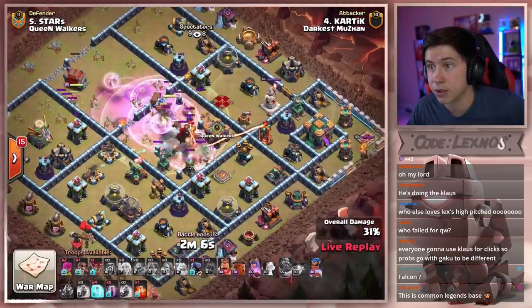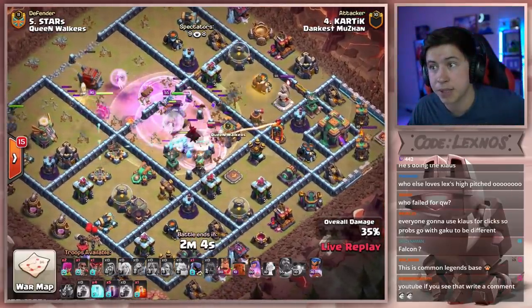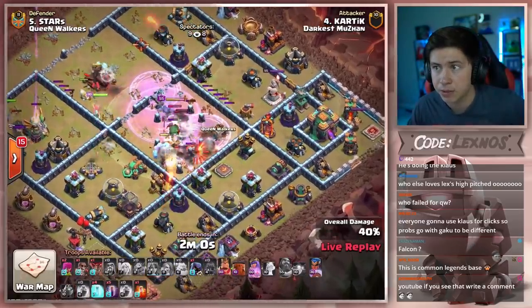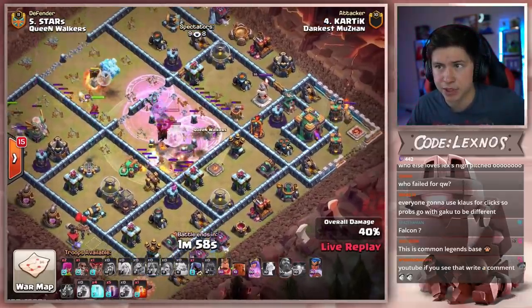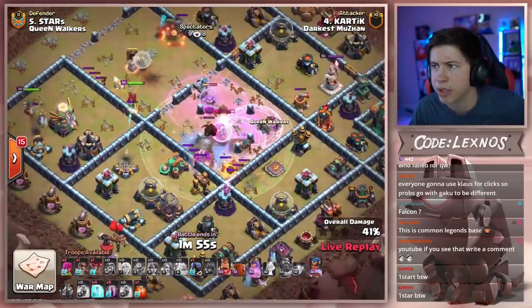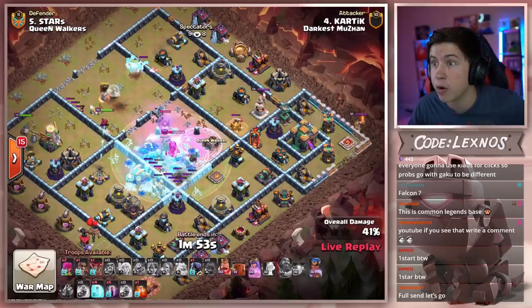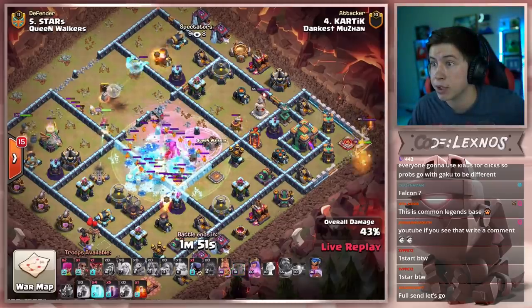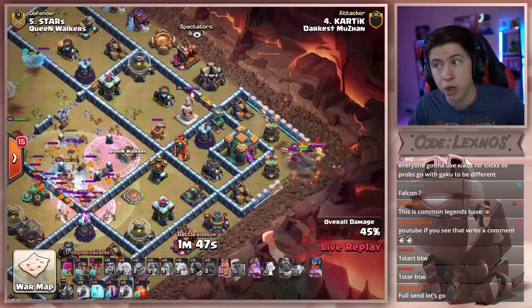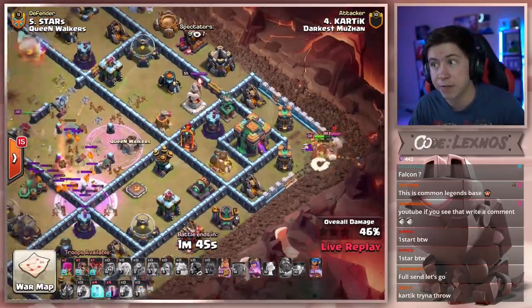He doesn't have anything to get that town hall — the log launcher might not bust the walls all the way open because it took too much damage from that cannon. Super valks in the core trying to get as much value as they can. Queen is slow to keep up, she's beating on a really weird wall. Queen, you're throwing. He's trying hard to one star — we send the king from three o'clock. We have another wall breaker but we're going to fight the enemy king first.